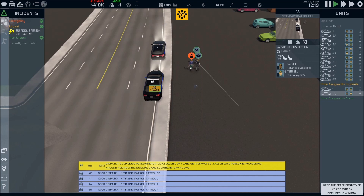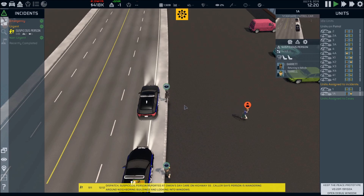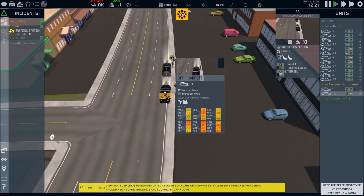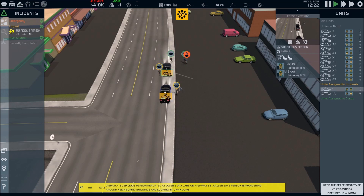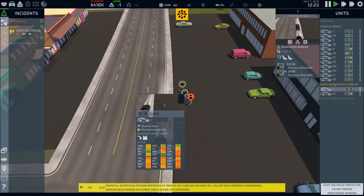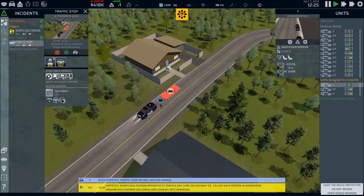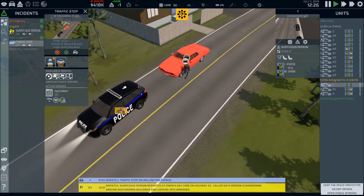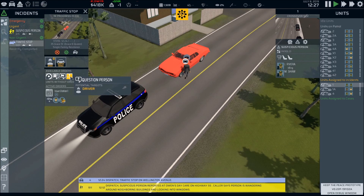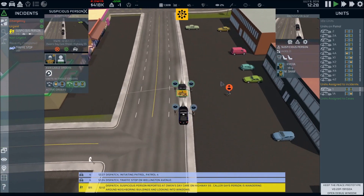Car One's on scene. There's our person — 'Hey, hey, hey, we need to talk to you!' They're returning to vehicle. We got a traffic stop in progress — Car Four did the old-fashioned blocking in front of them, which is totally terrible. You can question, order surrender, and all that jazz for the suspicious person.